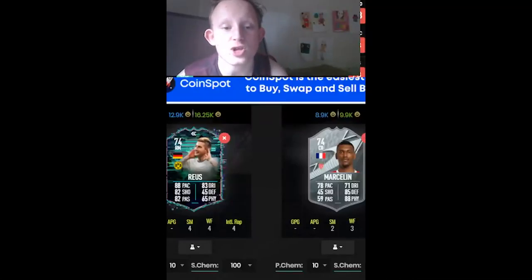Okay lads, today we've got two of the cheapest SBCs you will find on Ultimate Team. We've got Marceline, who has some of the best defending and physical stats for a silver, by the way, under 10,000 coins.